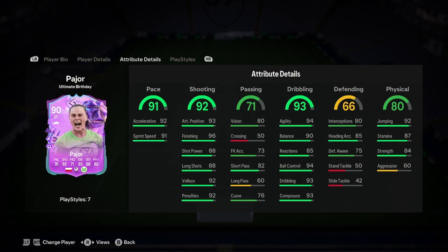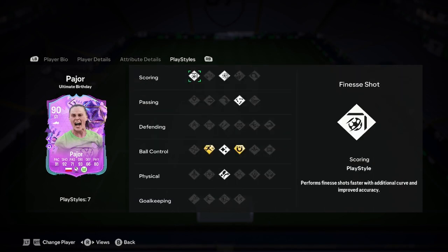I never thought I'd see that. Finesse short, power short, ticker tacker, first touch, rapid — so nothing too special on the playstyles, but she's still really good.